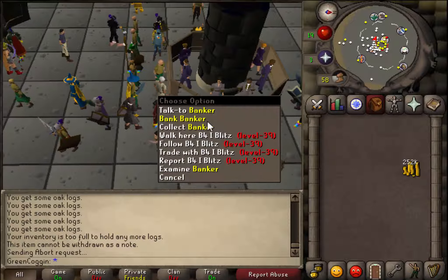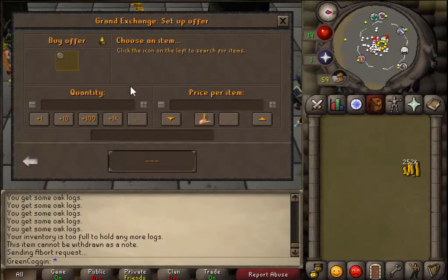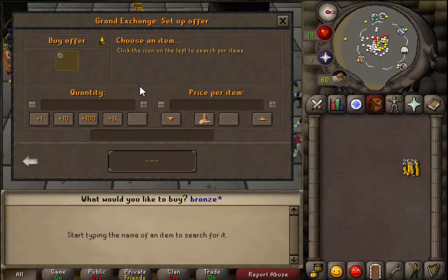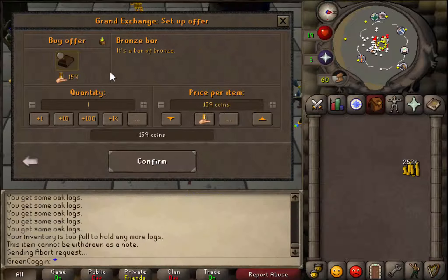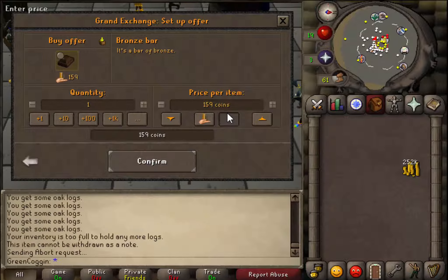We've got a bit of a stack going here. I'm actually going to start training up smithing just to get this happening. So I'm going to be buying some bronze bars - they sell for 150, which isn't that much. But I'm going to be buying 150 of them.